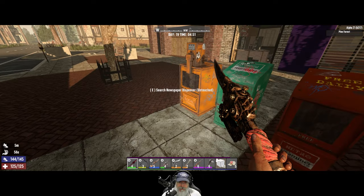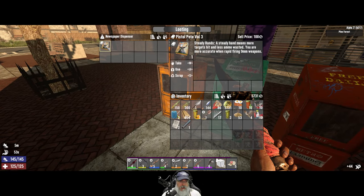Mineral water just requires a golden rod and a coal in addition to the chrysanthemum and water, so it's definitely worth doing. Another Pistol Peat — 'You are more accurate when rapid firing nine millimeter weapons.' Okay.